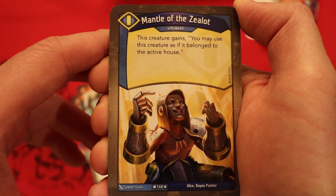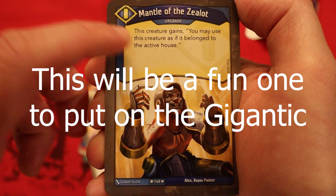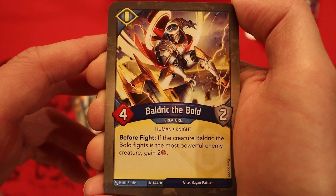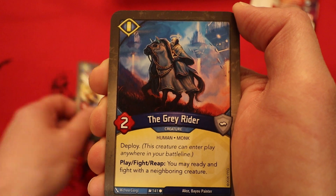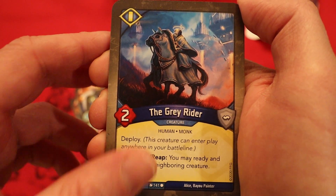It's Mantle of the Zealot, an upgrade. This creature gains: you may use this creature as if it belonged to the active house. Pretty cool — we got an upgrade in Sanctum to work with Officer Nell as well. Baldrick the Bold, four power, two armor. Before fight: if the creature Baldrick the Bold fights is the most powerful enemy creature, gain two amber. The Gray Rider, two power, deploy. Play/Fight/Reap: you may ready and fight with a neighboring creature.